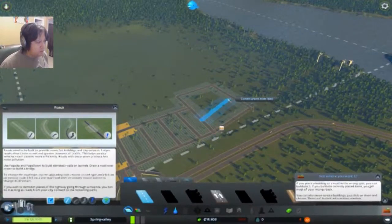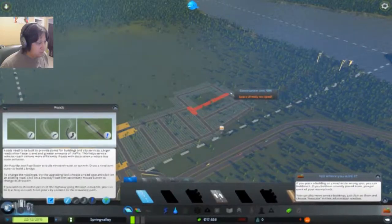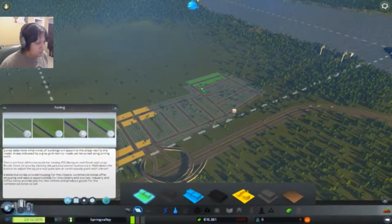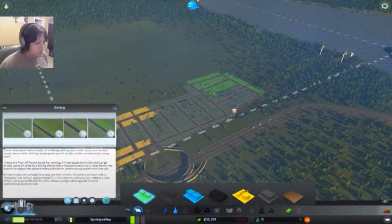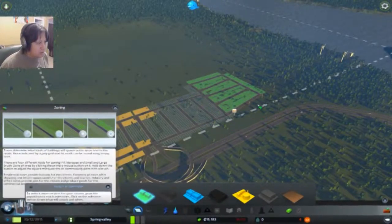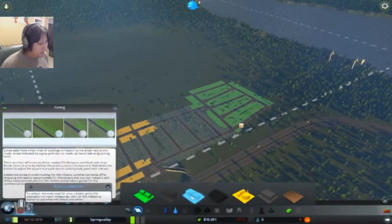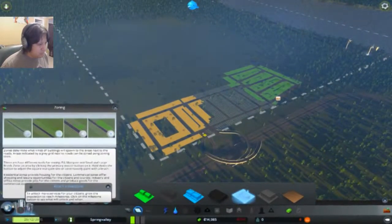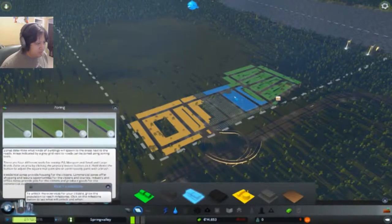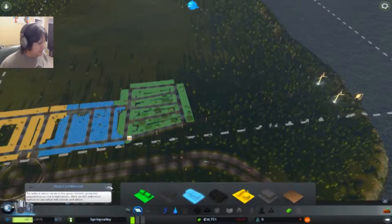We'll go here — what we're going to do is this is going to be our residential section. So let's zone this for residential. Let's give this more industrial over here, and this will be commercial. We'll make it about here, I think. People are starting to move in. Let's see what we have.